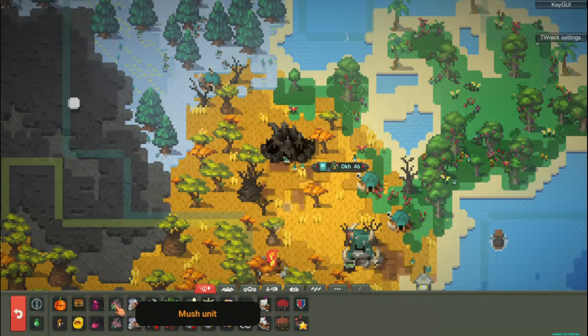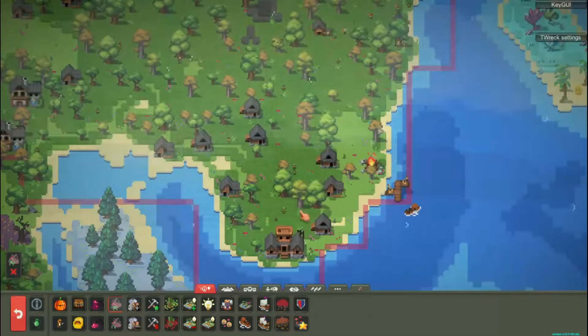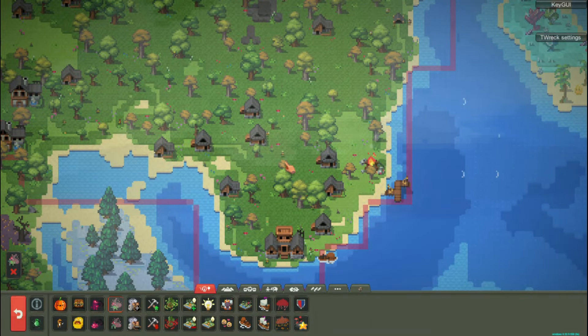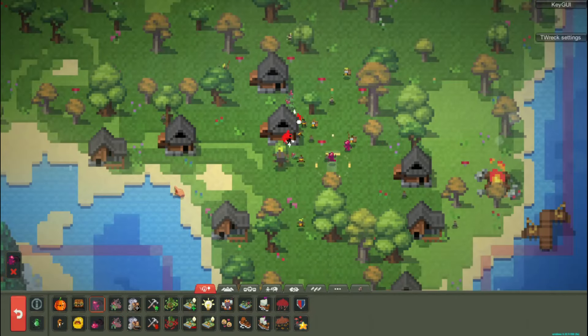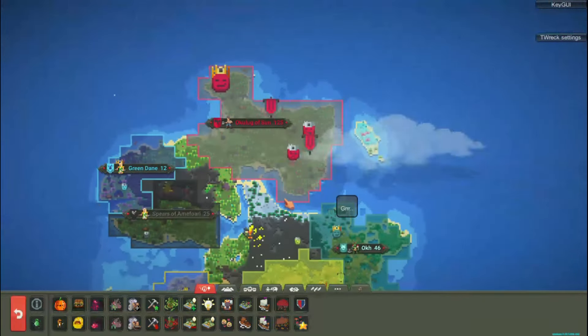Now let's break down the main features that Powerbox adds to the game. New powers: 11 new summoning powers, 8 new powers and improvements for kingdoms and cities, 5 new powers and improvements for cultures, and 2 new fan powers.